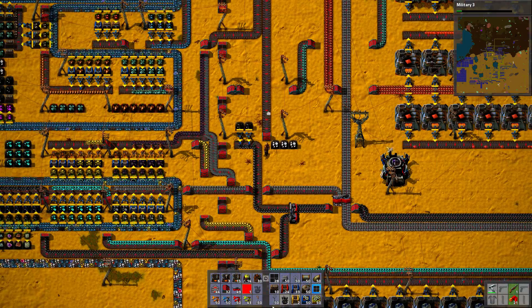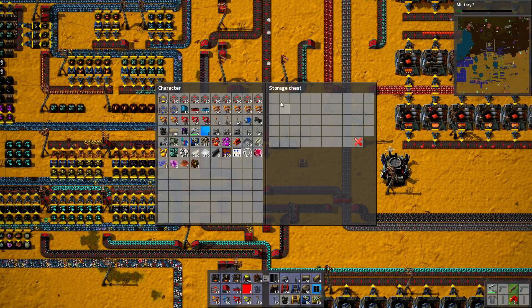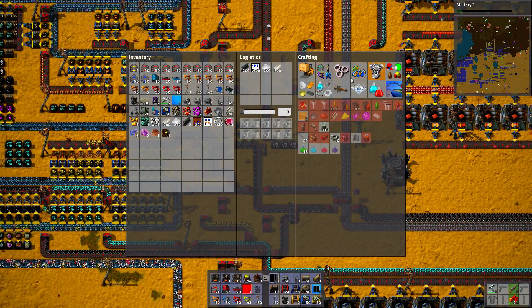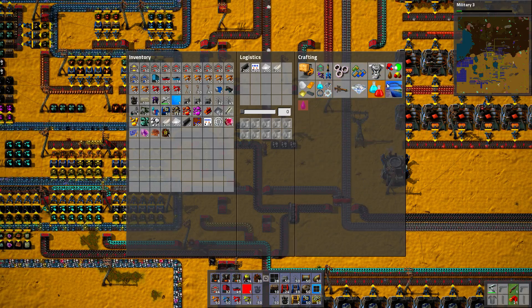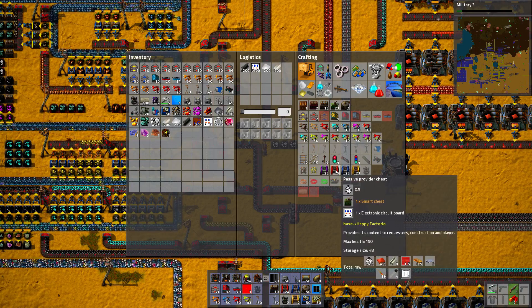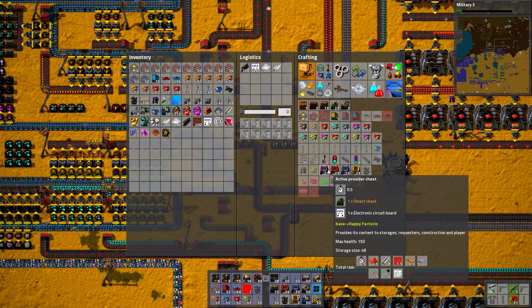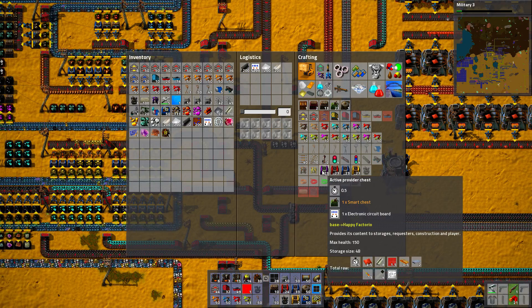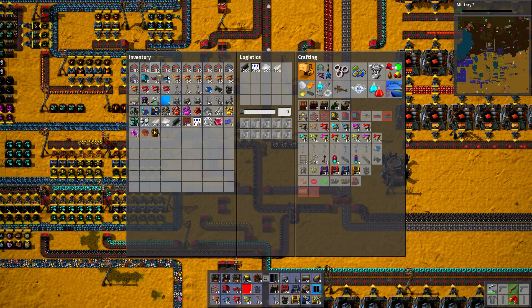If it had storage chests for specific things — if you put a storage chest and you could just filter what it stores — is that what an active provider chest is? What the hell is active provider doing? Active provider chest provides its content to storages, requesters, construction and players. So it does provide to storages — why would I want that? This is the opposite of what it should do.